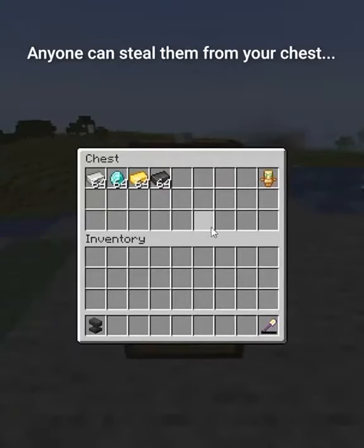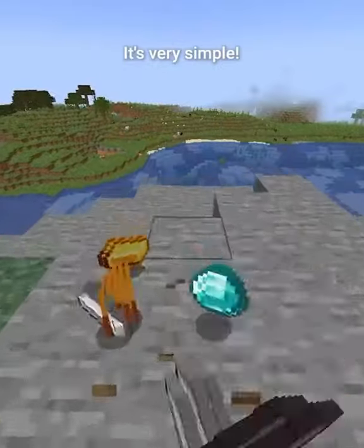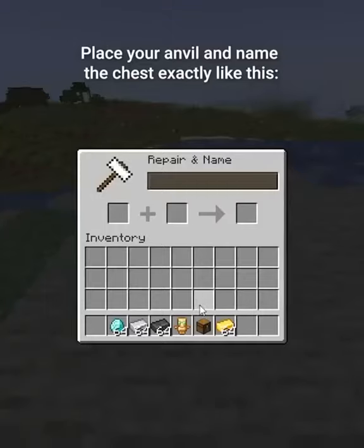Your items are not safe. Anyone can steal them from your chest, but there is actually a way to lock chests. It's very simple — place your anvil and name the chest exactly like this.